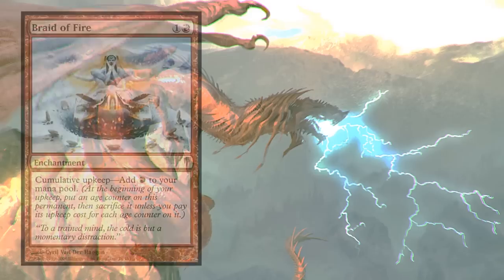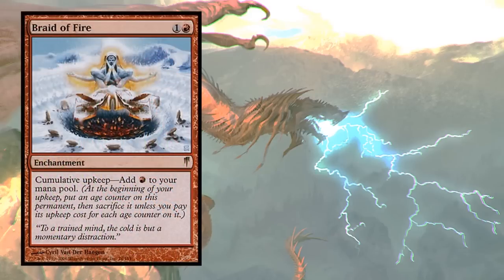We have all of these mana sinks, so let's use a card that's incredibly difficult to use: Braid of Fire. It's a crazy enchantment but deceptively powerful - one red, cumulative upkeep: add one red to your mana pool. One important thing to note is this happens during your upkeep, and mana in your pool empties as you go from phase to phase. When you move toward your main phase to cast spells, all that Braid of Fire mana is gone. So you need mana sinks - and we have them!